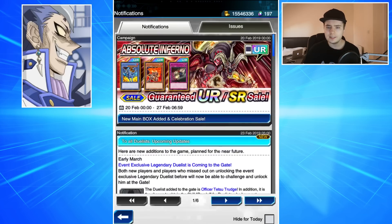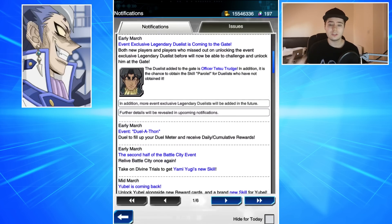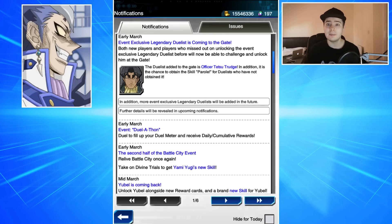So some cool updates — not the best month in the world, but Sartorius and the Battle City event are definitely the biggest highlights for me. Ubelle's new skill is going to be cool to see as well. It's not an overly revolutionary month for Duel Links, but there are some interesting things. Let me know your thoughts down below, thanks for watching, and I'll see you all in the next Duel Links video.